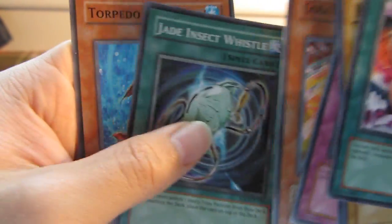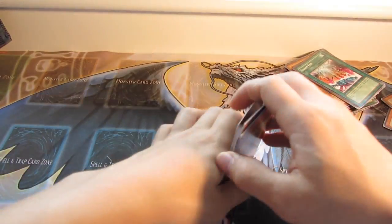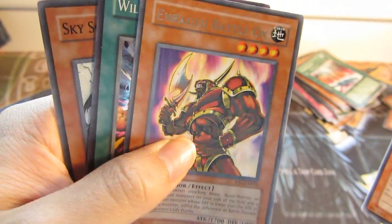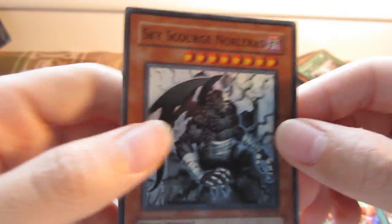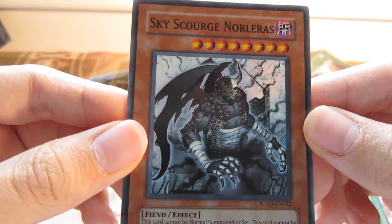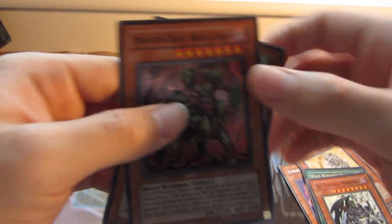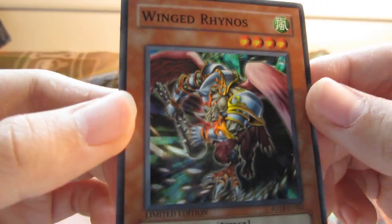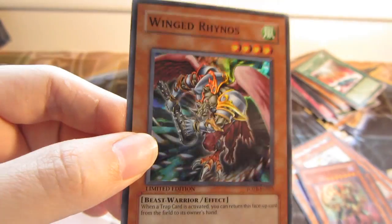Pretty bad pulls I suppose, but what are you going to do — I got the promos so that's nice. Here are the rares: Super World Nature's Release, Super Sky Scrooge Norellis — yeah I think that's how you say it. And I've got the awesome promos, which is quite nice as well. I like this artwork, so cool. Anyway, thanks for watching guys, see you guys next time.